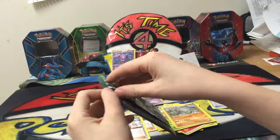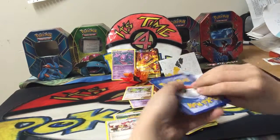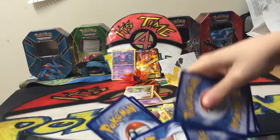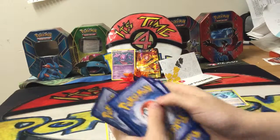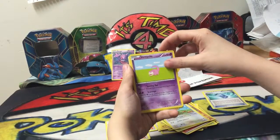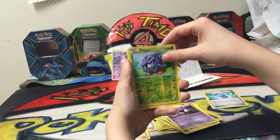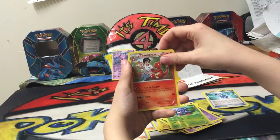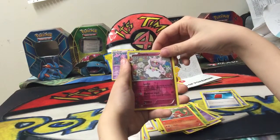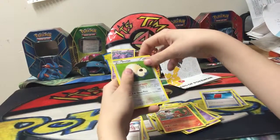Venusaur pack! So we have Doduo, Slowpoke, Dark Energy, Gastly, Tangela Reverse Holo, a Charmeleon, Red Card, Pokemon Serena, a Diancie Holo and Reverse Holo — I like it, love the art of it. And a Snorlax non-holo rare again.